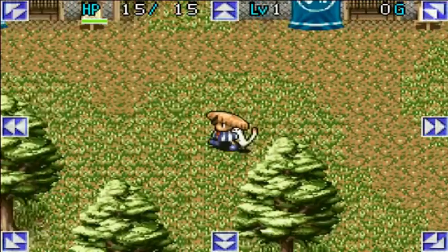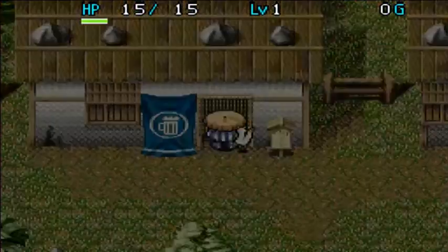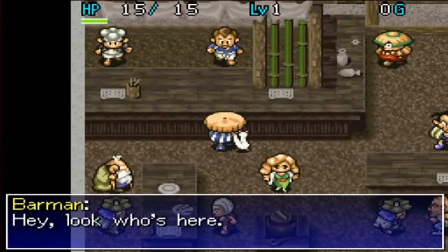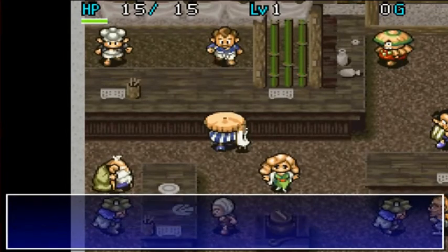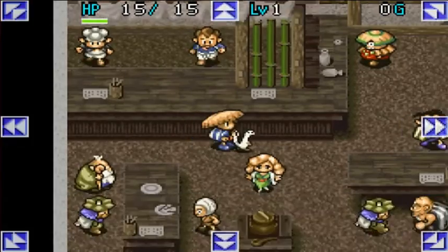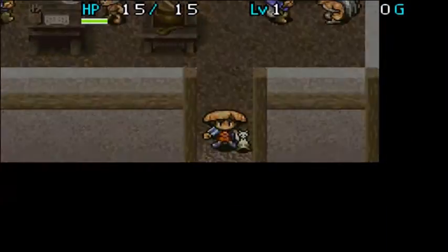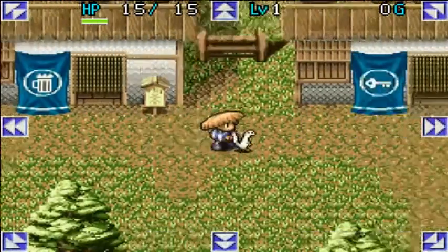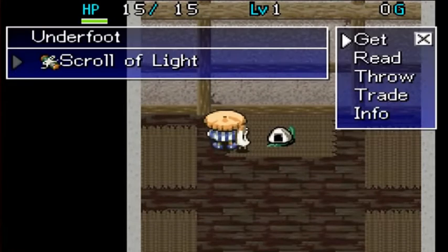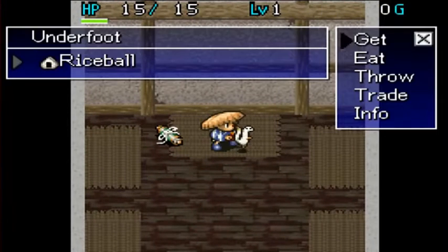We don't have any items, but that's fine because we can always go over to this here bar and get a free big rice ball — and that is a good start. Do we have anything stored in our warehouse from last time? Yes, we have a scroll of light and a rice ball.